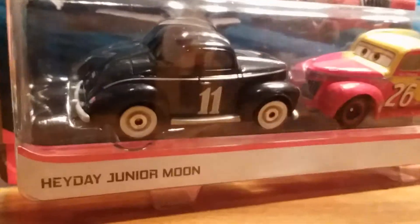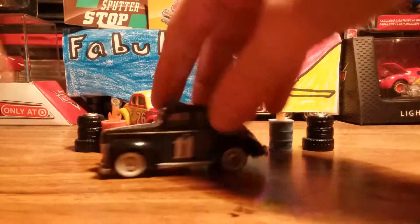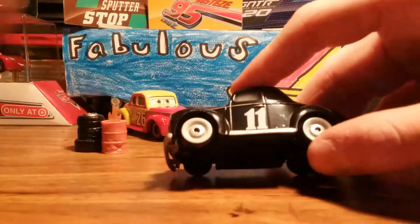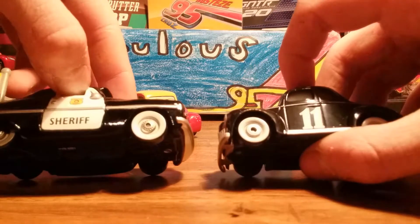So, you see the two cars, and now let's get right into this. Junior Moon — I have not unboxed him yet, but he's got white wheel tires just like Sheriff's, as you can see with my Sheriff.